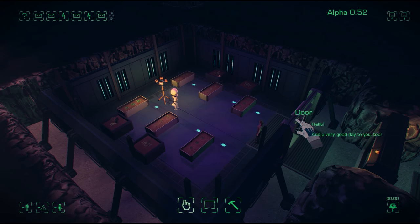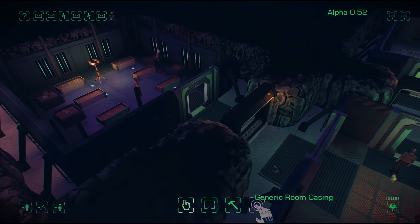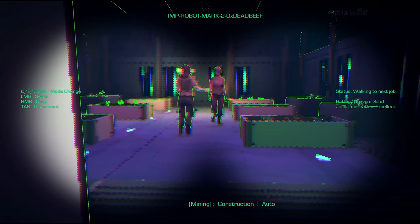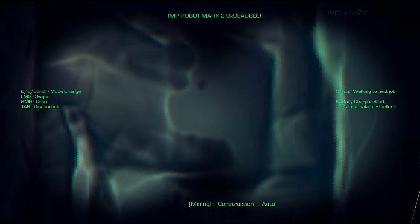Hello, Simon here and this is Maya 0.52. There are lots and lots of bug fixes in this build, but the coolest new feature is the imp robot first-person mode. You click on an imp to track it, or the robot button, and then you can click the possession button and move around in first person.